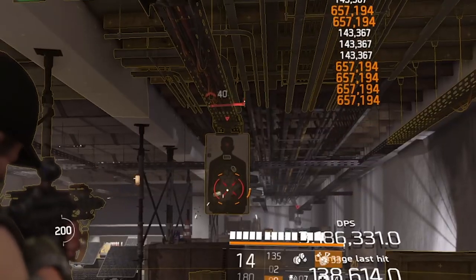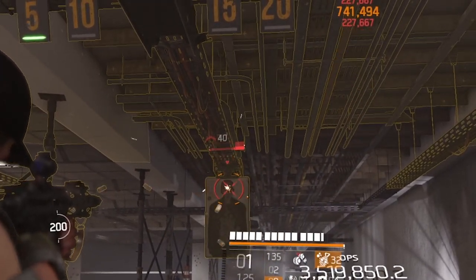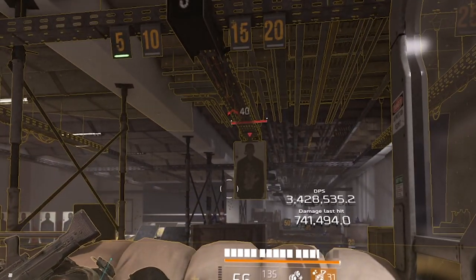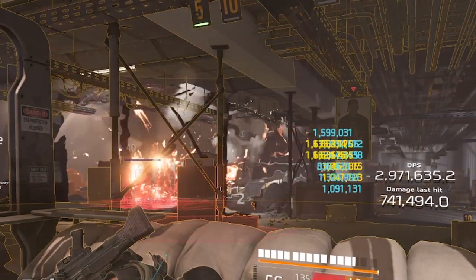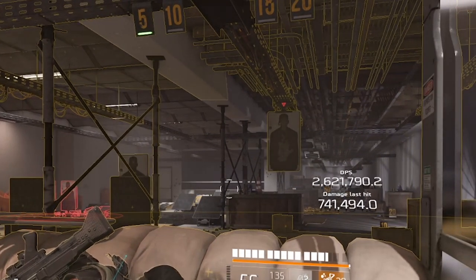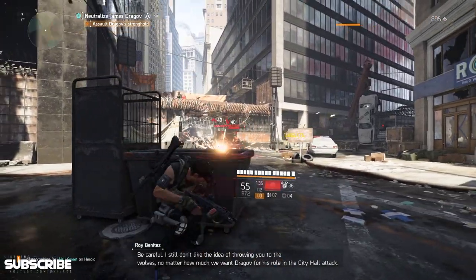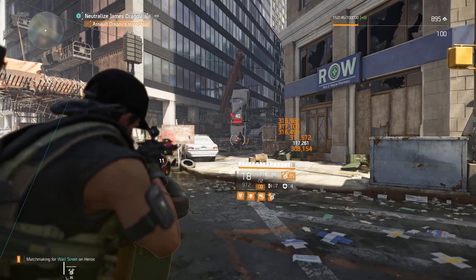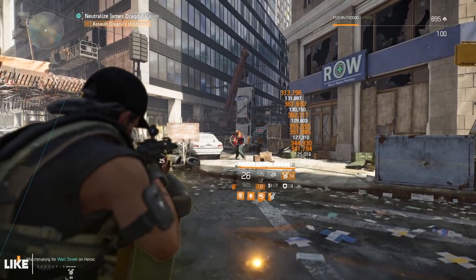Once fully buffed, the damage on the chest is 657,000 and the headshot damage is 741,000. With skill tier 6 the cluster seeker mine hits for 1.6 million. Anyway, that's the build — I think it's very good. I'm not sure if it's meta but I really enjoy it. The idea of dropping your Hive, having it buff you for a few seconds, the reload speed and weapon handling it provides is very much appreciated.